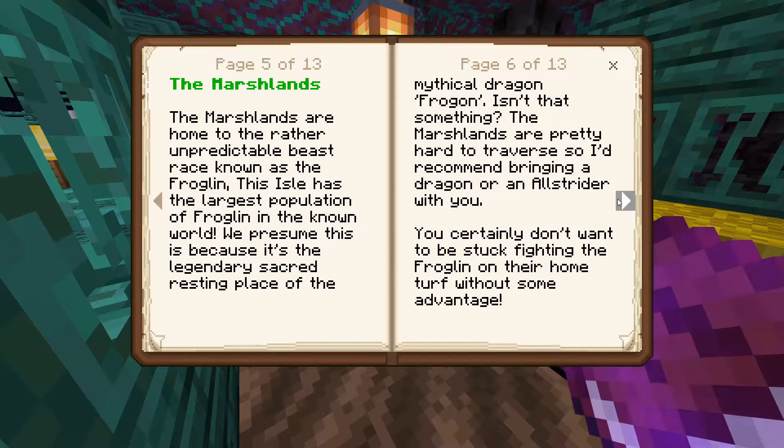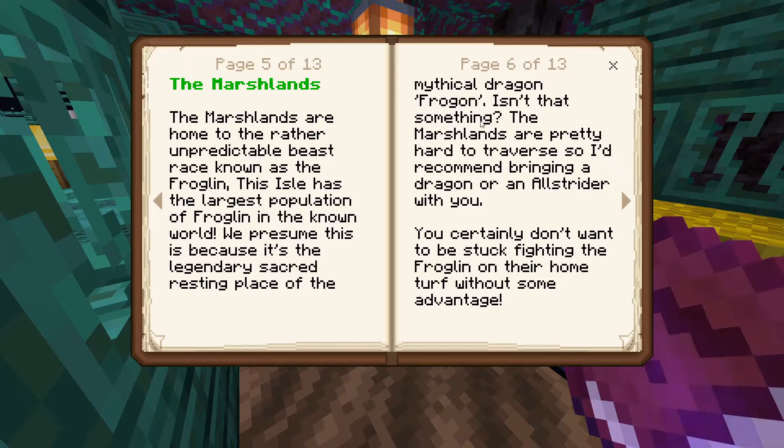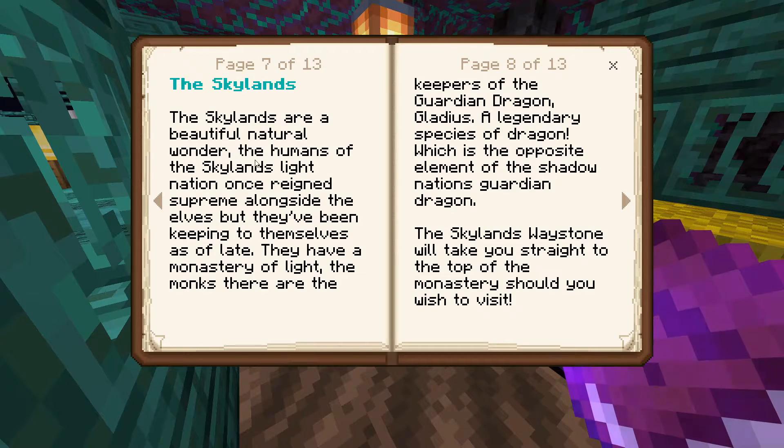The Gravel Lands is now a restless bastion for the undead and creatures of the end. The Marshlands: 'Home to the rather unpredictable beast race known as the Froglin — this isle has the largest population in the known world, presumably because of the legendary sacred resting place of the mythical dragon Froggen. The Marshlands are hard to traverse — I'd recommend bringing a dragon or an all-strider. You don't want to be fighting the Froglin on their home turf without some advantage.'